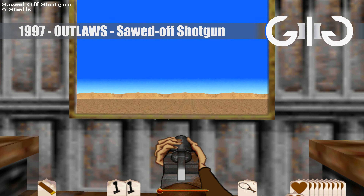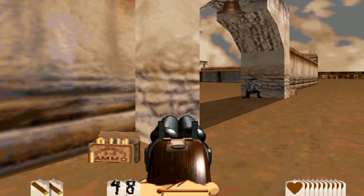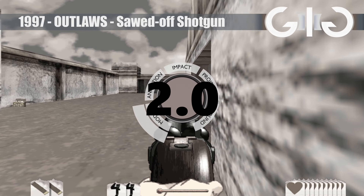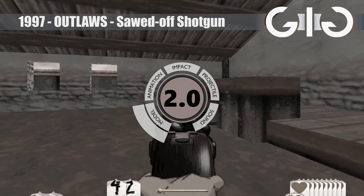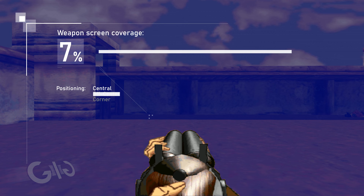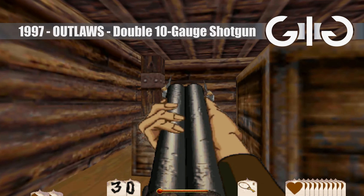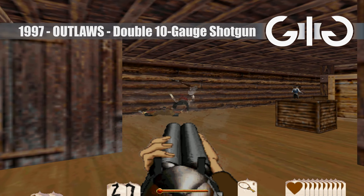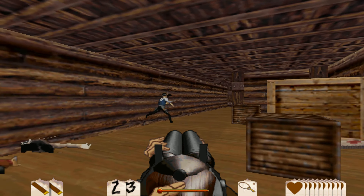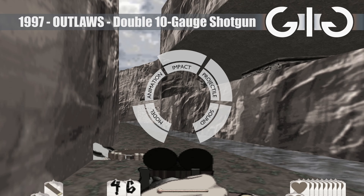The sawn-off shotgun is a bit of a letdown — not useful in most situations, only good for point-blank encounters, and even then it doesn't feel satisfying to shoot. The double-barrel should have been a beast, but it's not much more fun to use than the standard shotgun. You don't get that almighty feeling like with previous games. Overall, these are not great weapons to fire and it's nothing to look back on with joy.